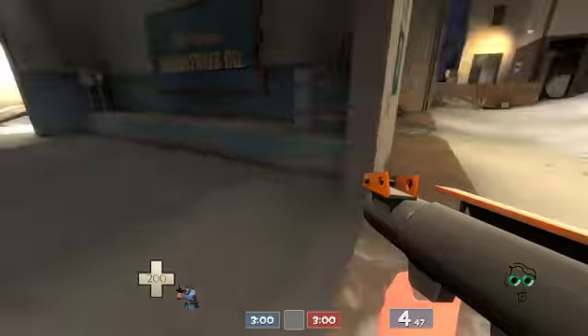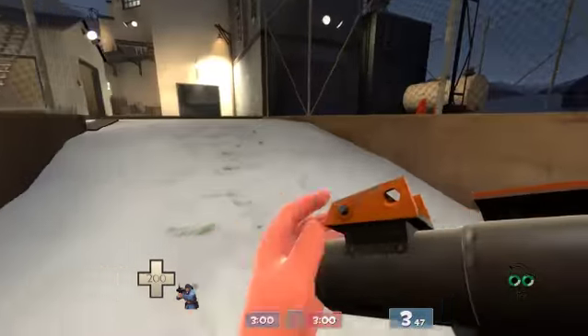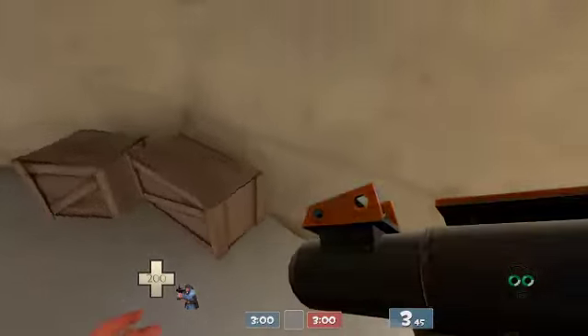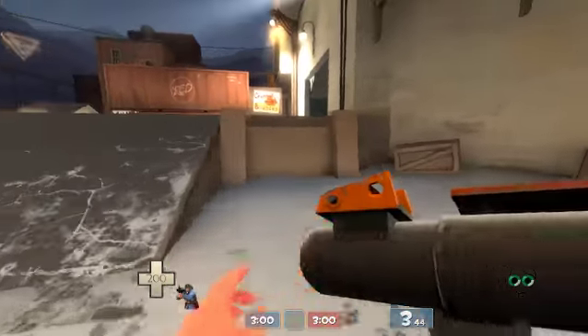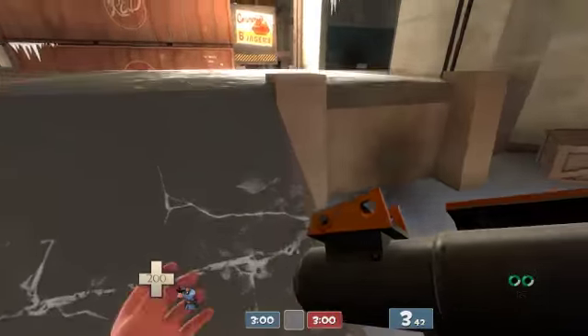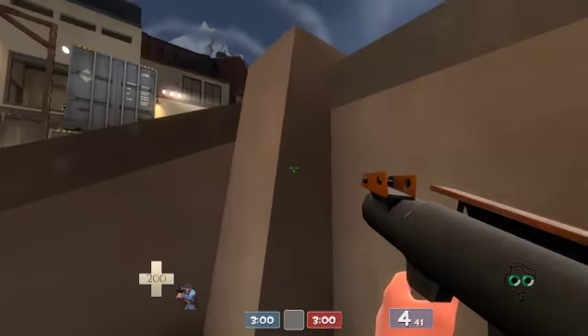Could be wrong, could be a stray ammo or health somewhere around — oh, right there. Alright, so now I've covered it all and I'm pretty sure about it. Also, if you have an engineer, you can set up a dispenser right here. Pretty easy to hide. If I crouch, you can't even see me.